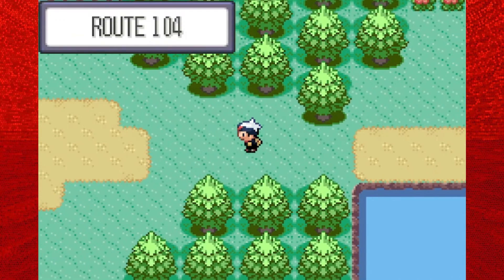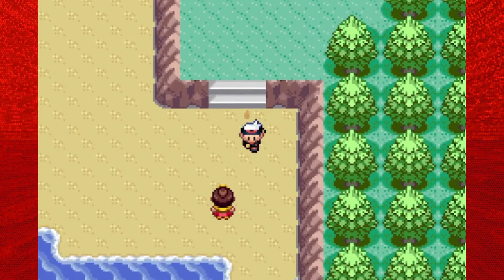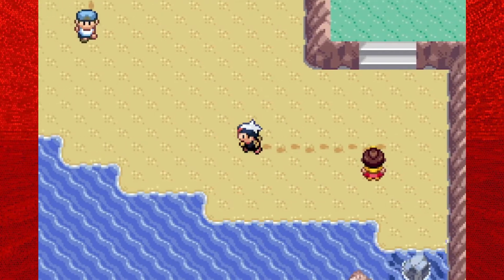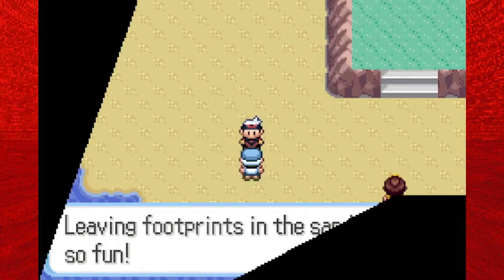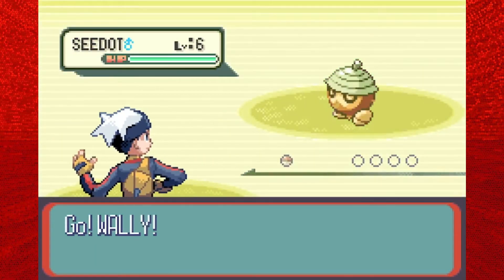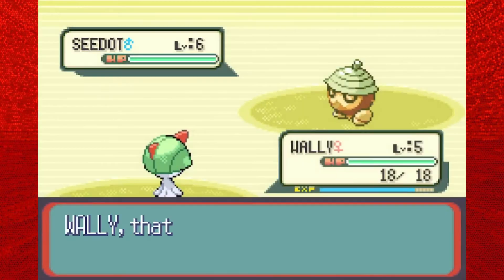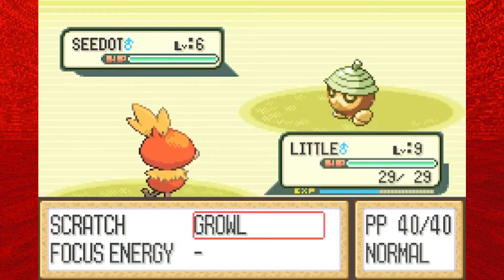Let's head on over to Route 104 as this will eventually take us to Rustboro. Here on Route 104 you can get yourself a Taillow - that's the only new Mon you can find up in that grass. But first we're gonna head down onto the beach. This person doesn't fight you, but there are a few trainers to fight. Route 104 actually extends to the northern part after the Petalburg Woods, but there's no new Pokemon or anything. Also, there are a few hidden items you can grab down here on the beach, those being an Antidote, Heart Scale, and Potions. Oh boy, the opponent is going for Bide - that's annoying.